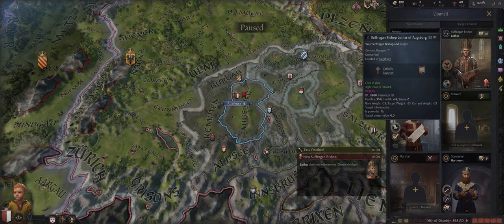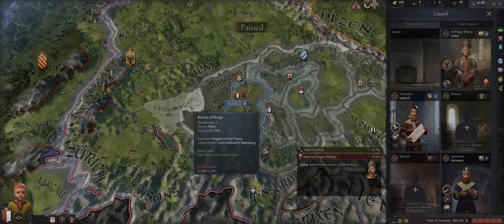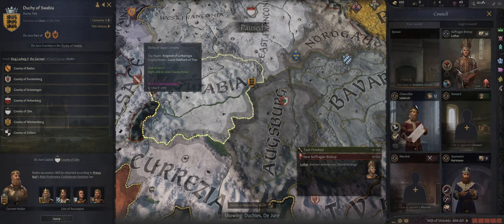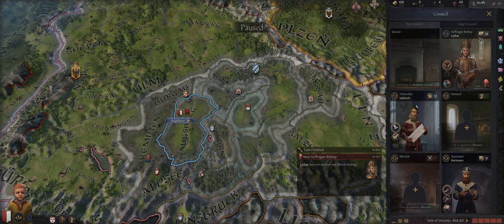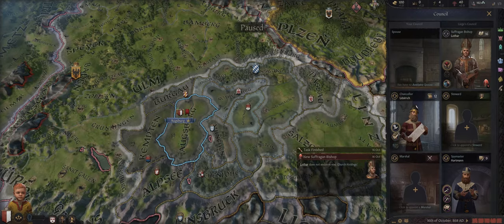The next thing I want to talk about briefly is counsellors. The magic number for counsellors is 16. If we hover over the fabricate claim on county, the only possible side effect for our realm priest is that he could generate us a claim on a duchy — which would be amazing, claiming the entire duchy of Swabia — though it's a small percentage chance. The higher their skill value, the more likely that will happen. The reason 16 is the magic number is because at that level only the positive side effects can potentially occur. Our chancellor is a 12, and hovering over 'foreign affairs' we can see he has negative possible side effects like an enemy gaining a claim or a neighbour suffering an opinion loss.